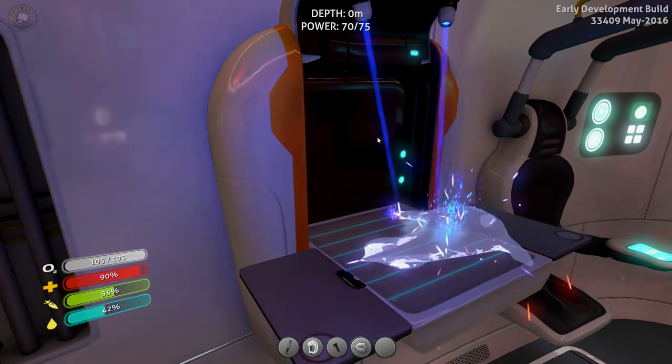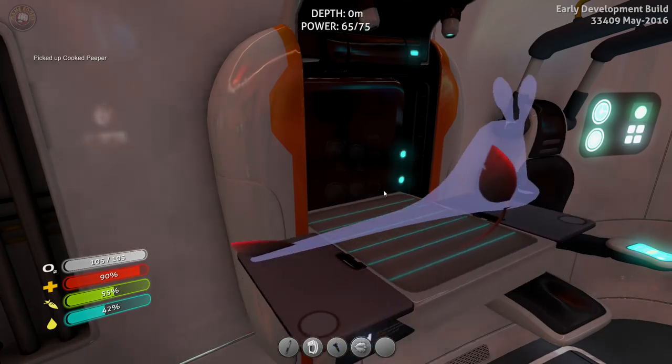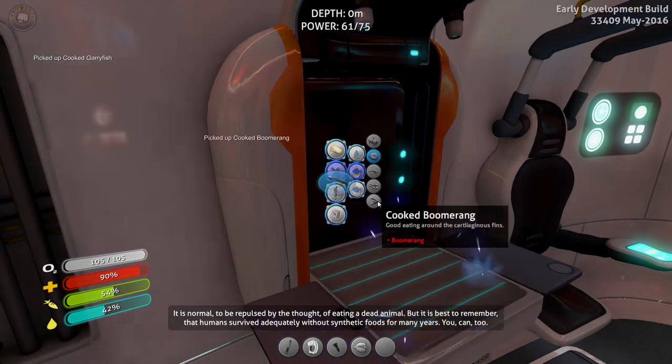Let's get some food into us. I kind of took out a lot of resources just pushing this thing back. I don't want to do this again, so I want to hurry up as fast as possible. I need to find silver ore — not the end of the world, we can find that very easily. Hopefully.